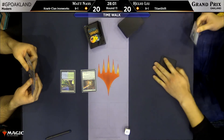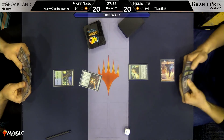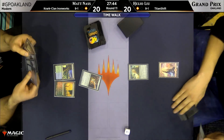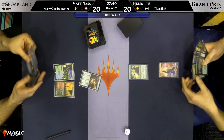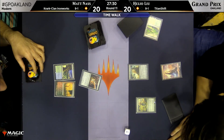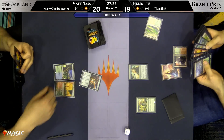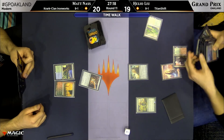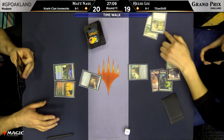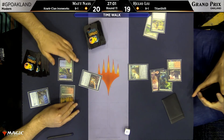Heading right into game number three — Matt Nass on Krark-Clan Ironworks versus Helio Liu on Titan Shift. Relic of Progenitus will start things off for Helio and a Terrarion for Matt. Every time we've seen Ironworks on camera this weekend I've mentioned the same recipe for how you beat it: fast clock combined with a couple of pieces of well-placed disruption. That's exactly what Helio was able to do — Damping Sphere did a lot of work to slow down Matt Nass, plus Ancient Grudge at the key moment took out the Ironworks, and then Primeval Titan off the top dropped the hammer.